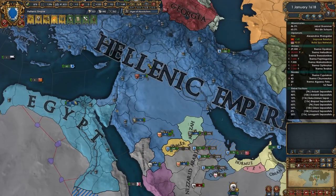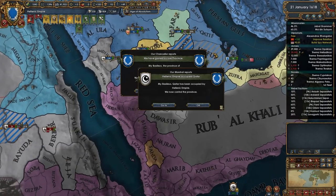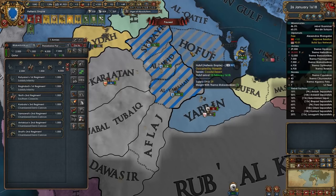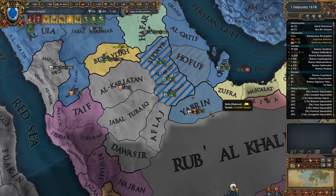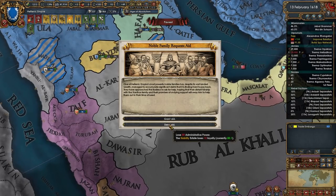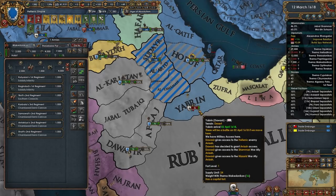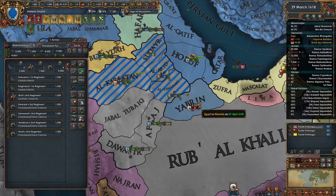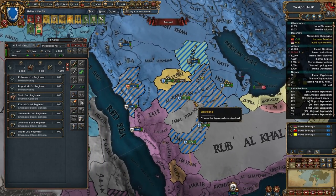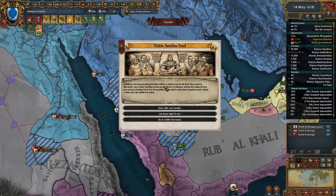Now we just need to get these guys occupied. We have their capital so it's just a matter of time. Let's have you guys siege these guys down over here. I don't know what this little six stack is doing here. I refuse to lose that much money — take this province back. Hopefully they kill that army there. Yes, thank you! Very good. Sieging everybody down.